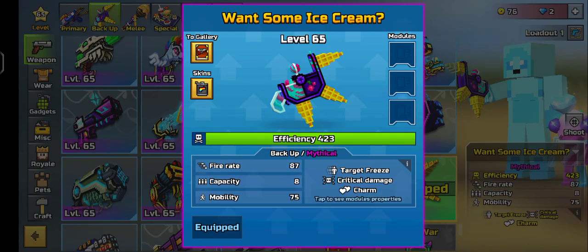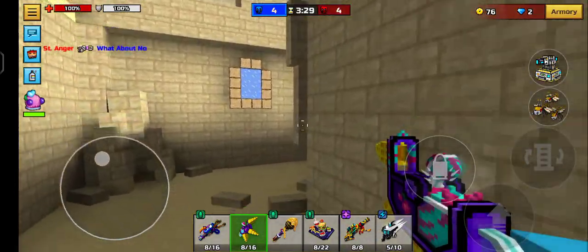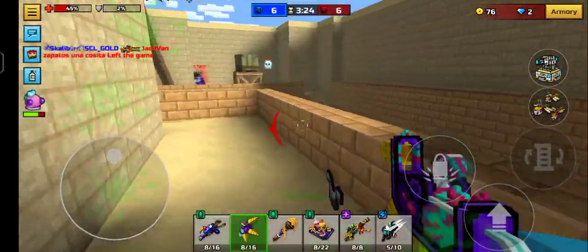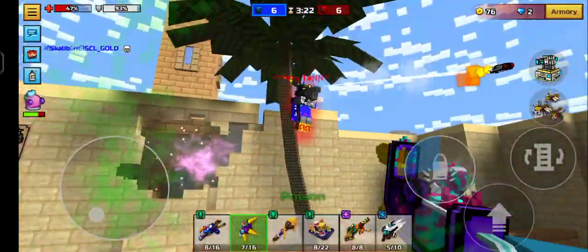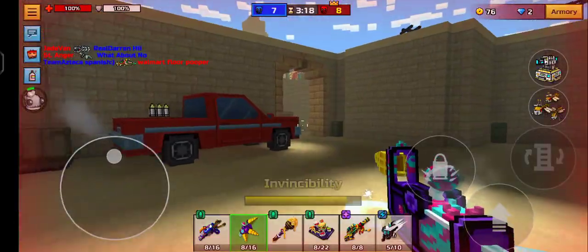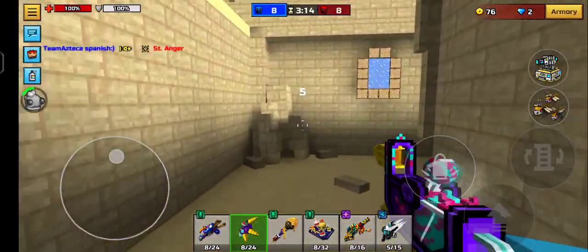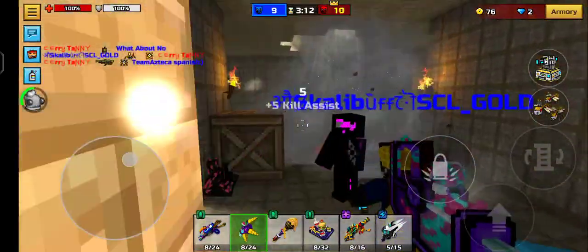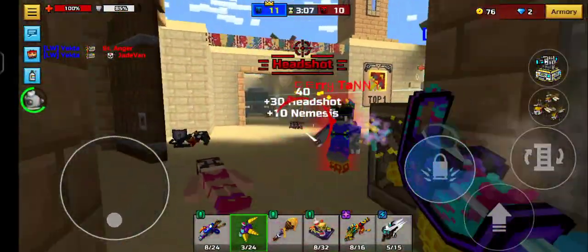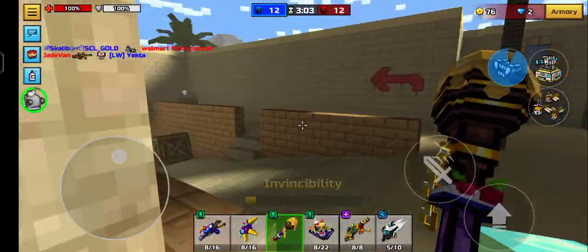Starting off with no modules. Alright, Arabian Dust, here we go. This weapon has a fixed delay — you can't three-cast spam with this weapon. It's only for casuals. Yeah, it has travel time — that's the downside for this backup weapon. Alright, let's try this out with no modules. One, two — two shot kill.